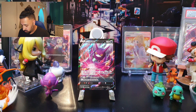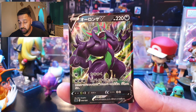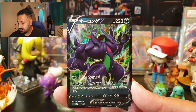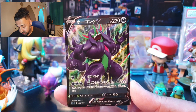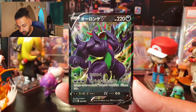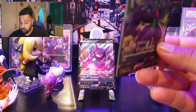From the Grimmsnarl VMax special deck comes Grimmsnarl V, with two retreat cost, weak to Grass, and 220 HP. First attack is Bite — one Dark energy for 40 damage. Second attack, Spiky Knuckle, costs three Dark energy for 200 damage and puts two Dark energy attached to this Pokémon back into your hand.